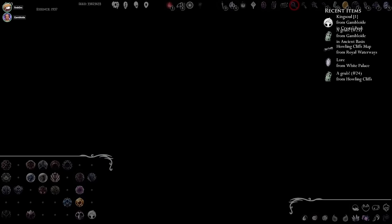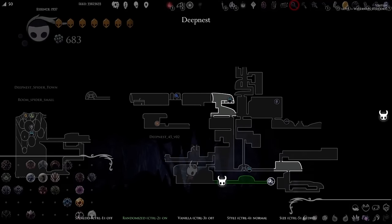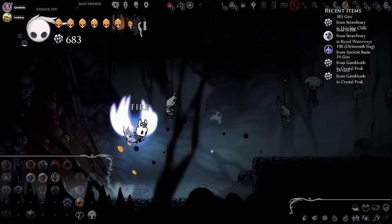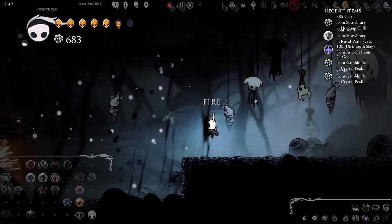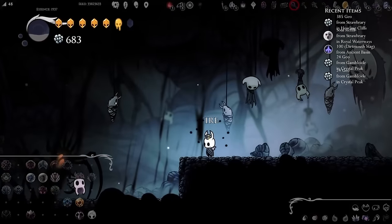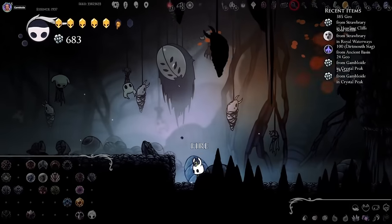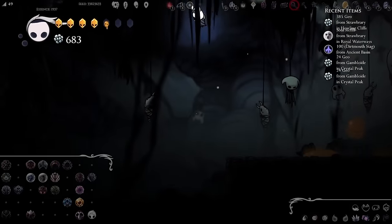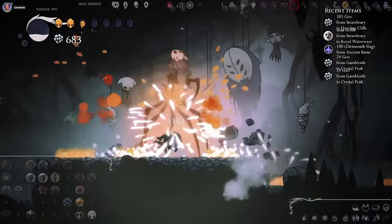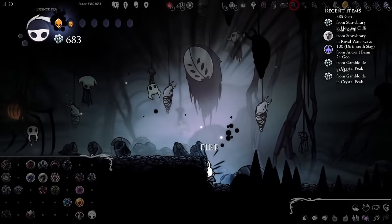Oh, look at this — King Soul for one! Wow, now we can do true ending. King Soul for one. Oh, and now I'm in Queen's Gardens again. I think I just found him in a circle. I'm at the diary again.